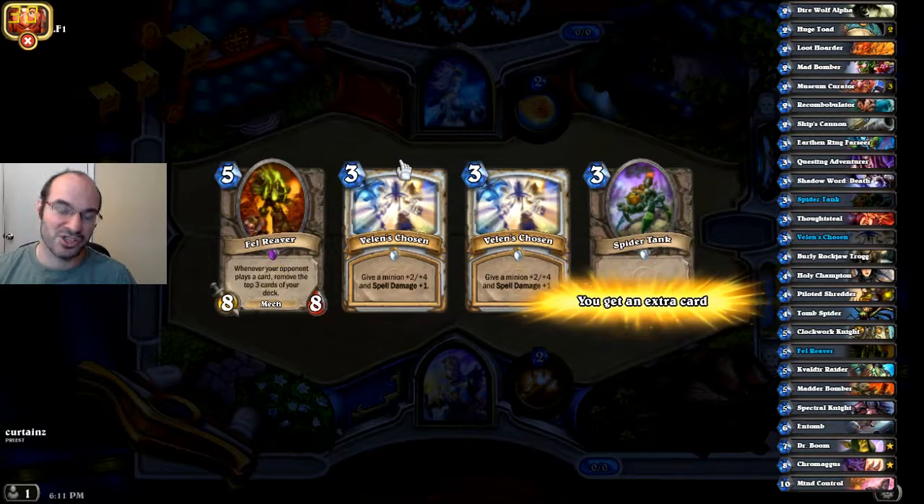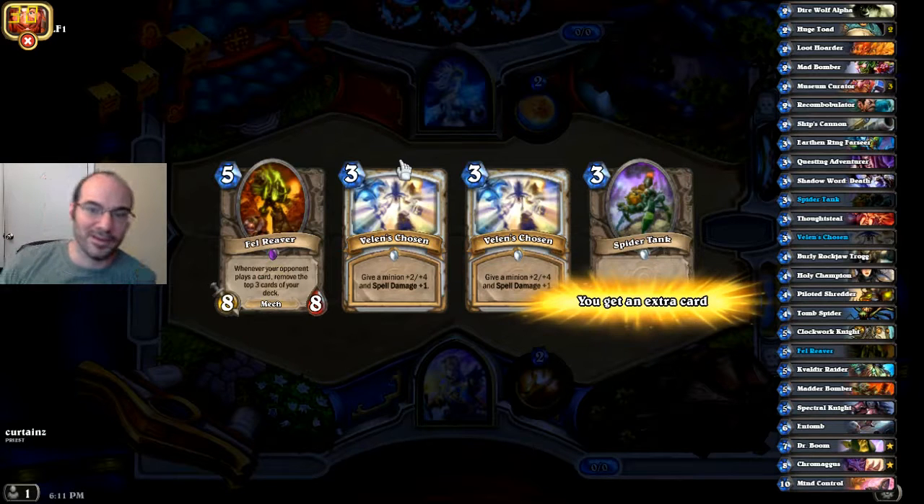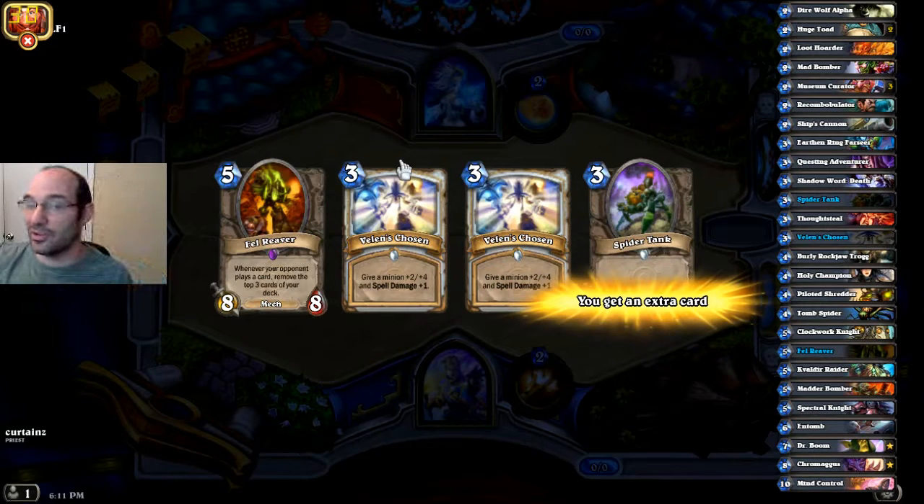Especially if we ditch some cards. And we don't really want to coin out three drops on turn two, because three drops, they're not that strong. The difference between a two drop and a three drop is generally less than the difference between a three drop and a four drop. If you want to coin something out, usually the right time is on turn one and coin out a two, or on turn three where you coin out a four and follow it up with another four. Although, in my opinion, the best time is turn one — just get that two drop out there right away.